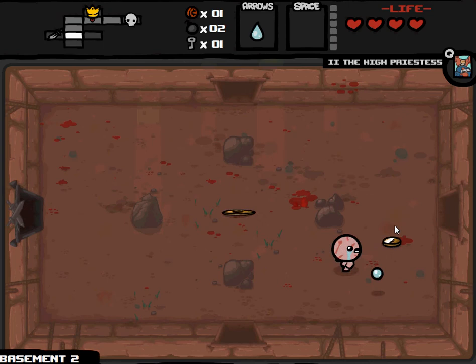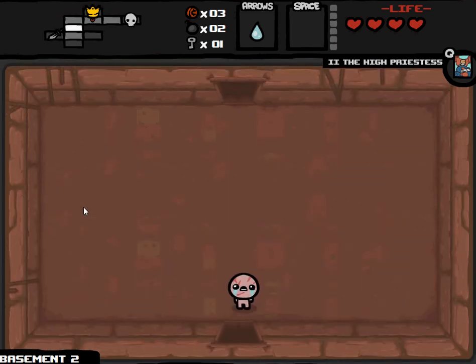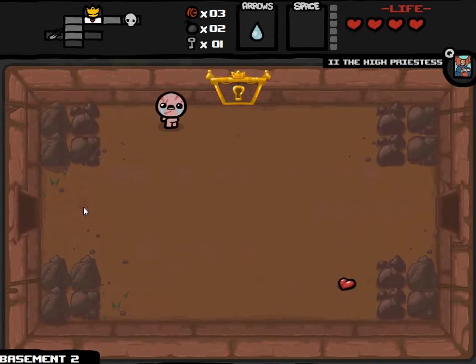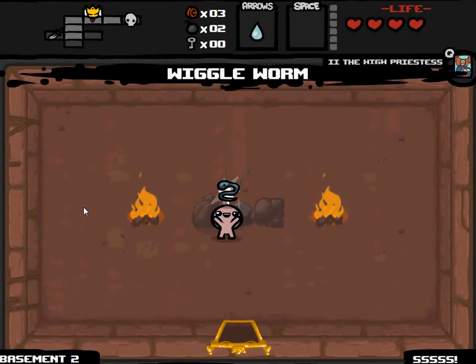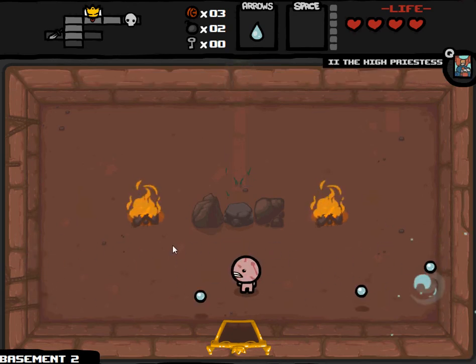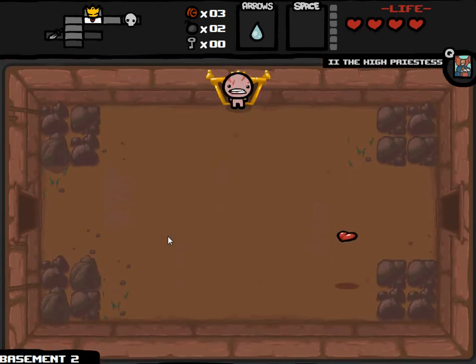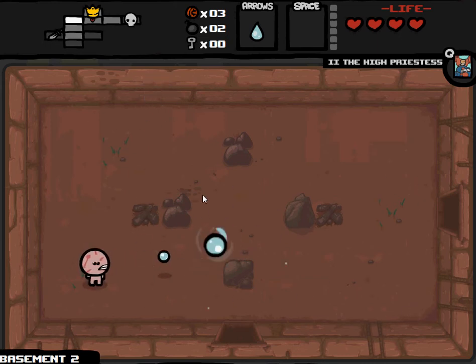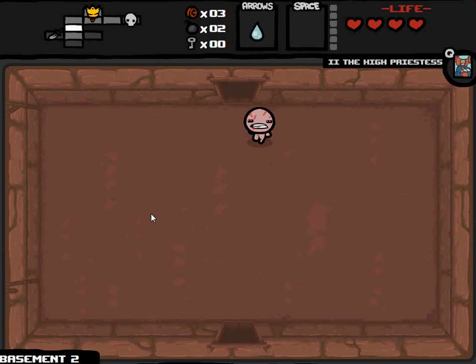Oh good, I got a key. Before I go in here I'm going to go to that locked door and see if I can get a power-up for my weapon. What's this? Wiggle Worm. Interesting. It's hard to tell what some of these power-ups do unless you just start using them. So it's kind of having a wiggling effect on our arrows — I usually just refer to it as ammo.